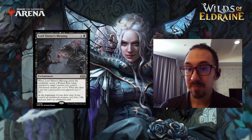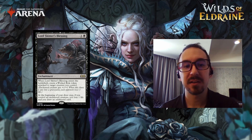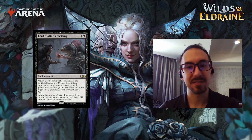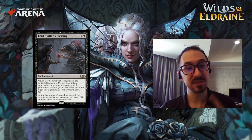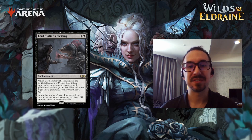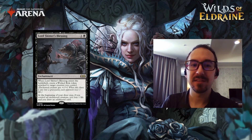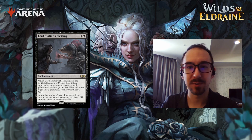In this Standard format we have ways to get rid of enchantments using the Bargain mechanic, so if you start losing too much life you can sacrifice this as part of Bargain. On top of that, you're getting two enchantments you can sacrifice, so even more potential for the card. I think this will be good in Standard in a black-white aura-type deck and also in Historic in a black-white aura-type deck.